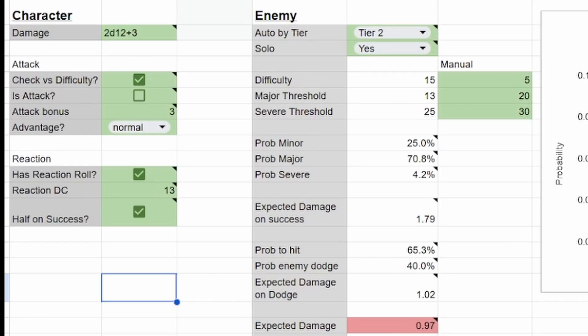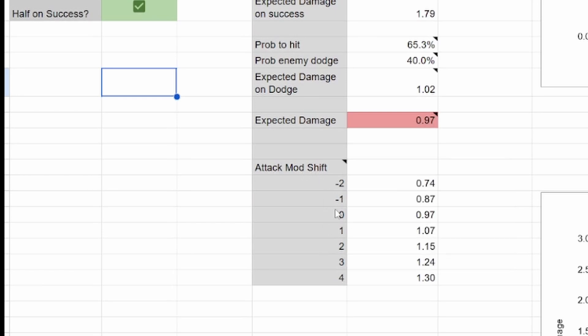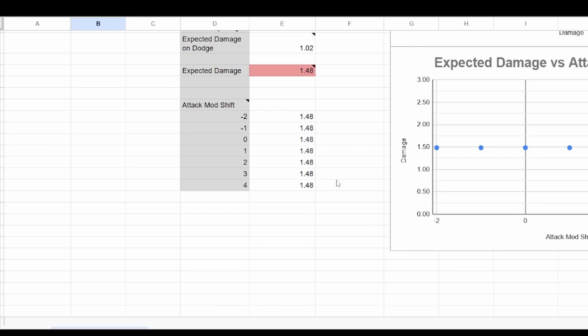I also have this nifty thing down here showing if we were to increase or decrease our attack modifier by a little bit, how impactful that is to our expected damage. This is like, if we have a monster that is out of the normal difficulty, what would we expect our damage to look like? Or if we were to add our experience bonus to our attack roll, how beneficial is that? We can see here our expected damage goes up the higher our attack mod is. If it's not actually an attack check, then it should be a straight line.